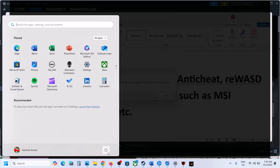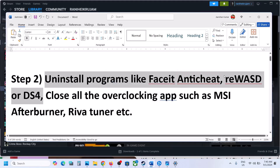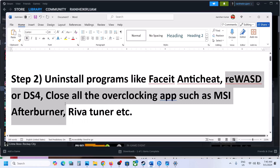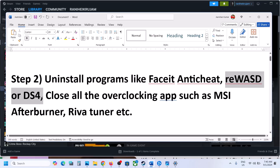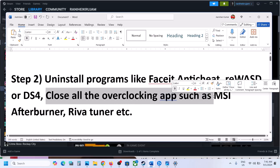Once Faceit is uninstalled, restart your computer and after the system restart, launch the game. If you have any other application like RE, WASD or DS4 uninstalled, also if you have any overclocking application running like MSI Afterburner or Reward Cleaner, close your overclocking application and then launch the game.